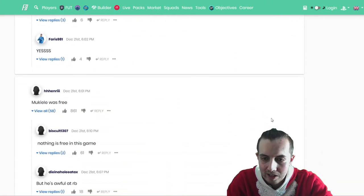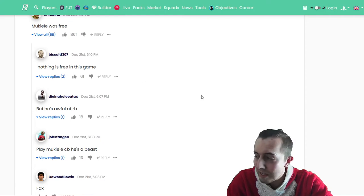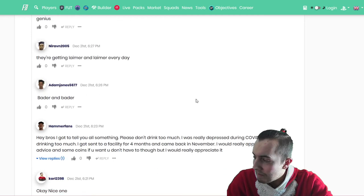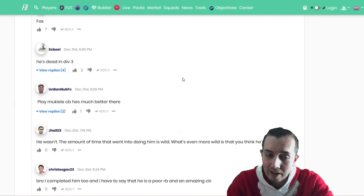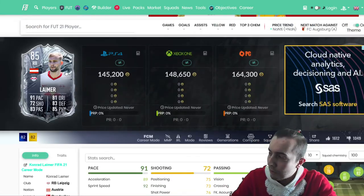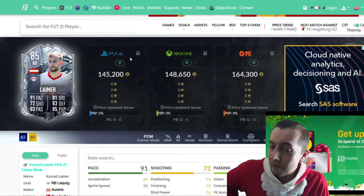Mukiel was free — that's the thing. Nothing's free in this game, but all you had to do was put in the time. You get a really decent right back for free. For people who didn't do the Mukiel, fair enough, this isn't too far out of the question. But for me it's just a bit expensive. If you need him or you like him, go for it — it's a very good looking card.